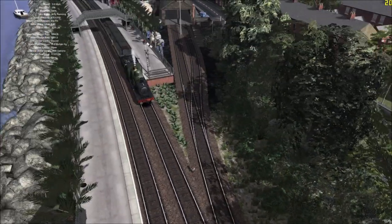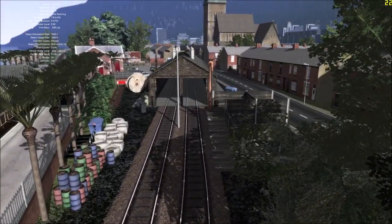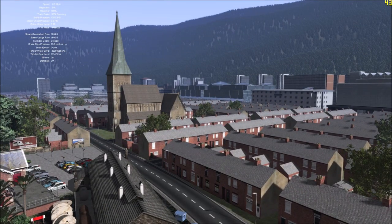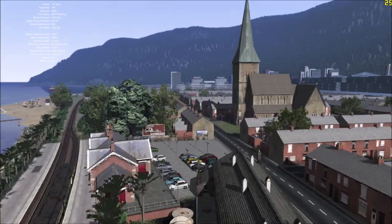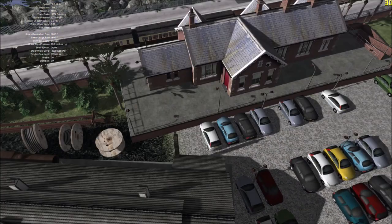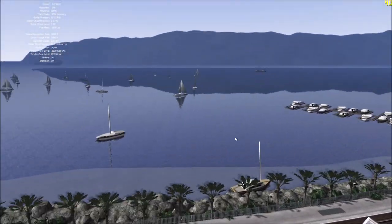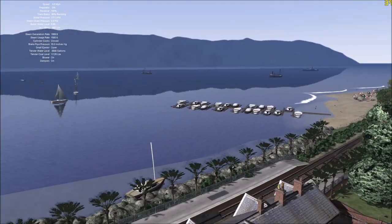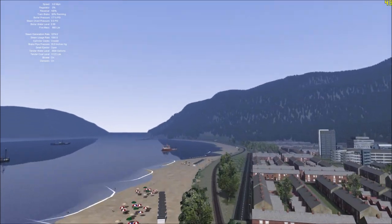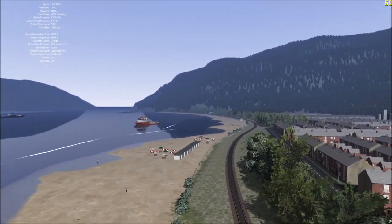First of all, you've got the station here — double platform face with the shed over here. You've got the city at the back over there, which still needs work because all these buildings look absolutely dreadful. A little car park, complete with bike shed and lots of cars. Quite a busy looking estuary, lots of boats dotted around the place. We've got a little beach down here as well that's full of people, with some waves and some more boats.